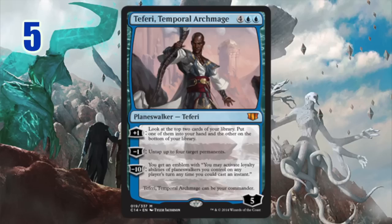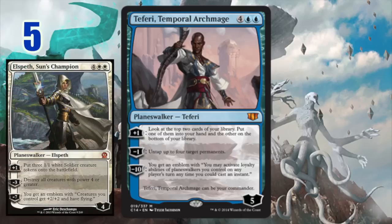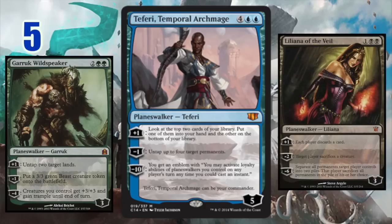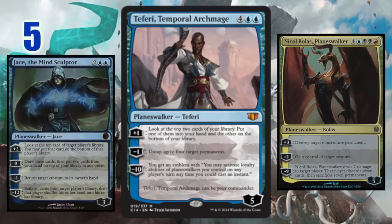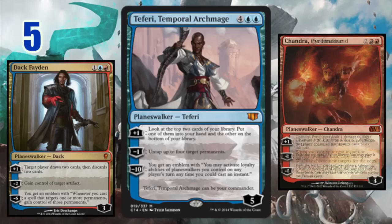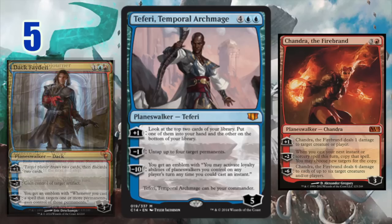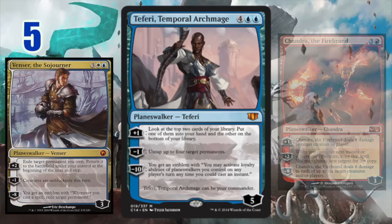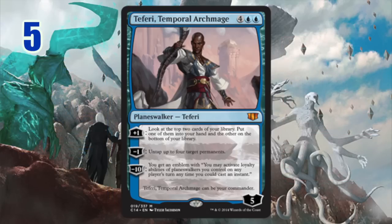Number five: Teferi, Temporal Archmage. He is awesome. His plus one is not super powerful, but his minus one is insane, and his minus ten is insane. He works so well with any sort of Superfriends deck, which are becoming more and more popular the more Planeswalkers they print. He's incredibly powerful, and the fact that he starts at such a high loyalty with the ability to filter the top cards of your deck — all his abilities are super powerful — and he fits into just about any deck running blue, which gives him a versatility the other Planeswalkers don't have to the same extent.